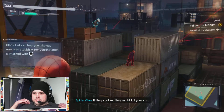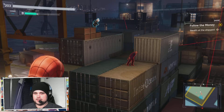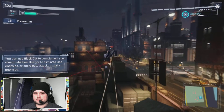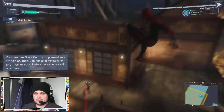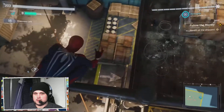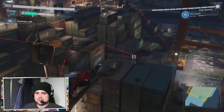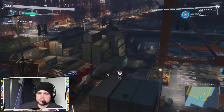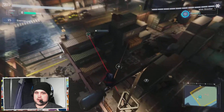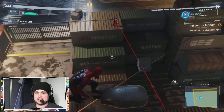Another stealth portion is upon me. I shall try and make this look easy. The difference with this stealth portion is I've got Black Cat helping out. Also, a cool feature for this stealth portion: if you can see underneath the focus bar where it says Combo 2 and it's lit up green, you can actually keep track of how many enemies are left to take down.